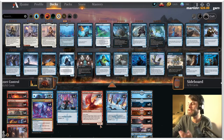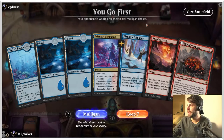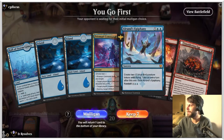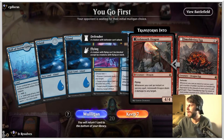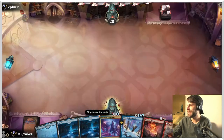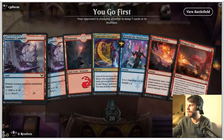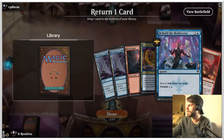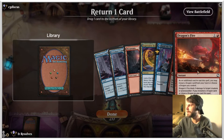Without further ado, let's jump into our first game. Here we are for game one. This is not a great hand, unfortunately. If we did have a red source, I would be very apt to keeping this because it has quite a number of different threats. But I think we're going to have to mulligan. Not ideal, but it is what it is.